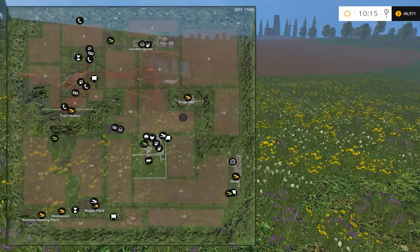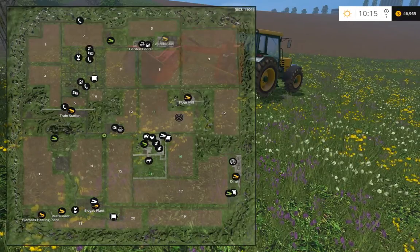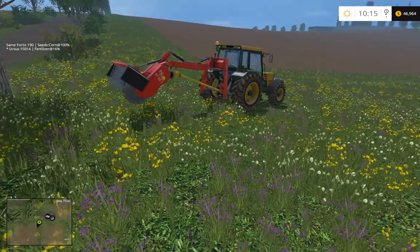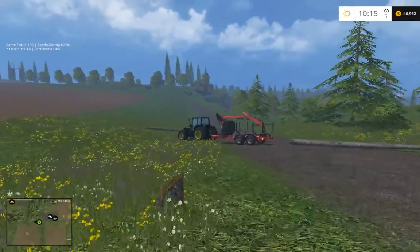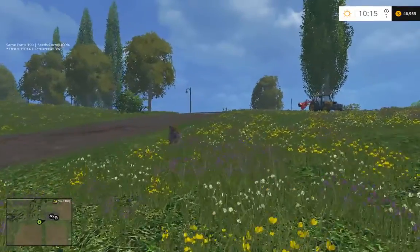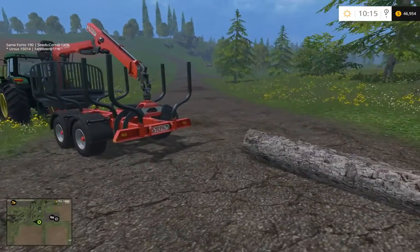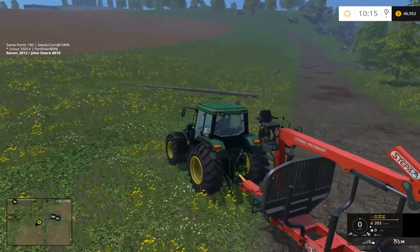I could probably grow trees in one of these small fields, maybe like field 18 — that's actually a decent size. Or fields five and six — I could turn field six into grass and plant the trees so it looks like a little forest area. Yeah, there's always options. Definitely need a decent forest area in this map. So I just left these logs here and I'm probably not going to cut them down. I'm just going to drag them over there — I just want to get back into farming.